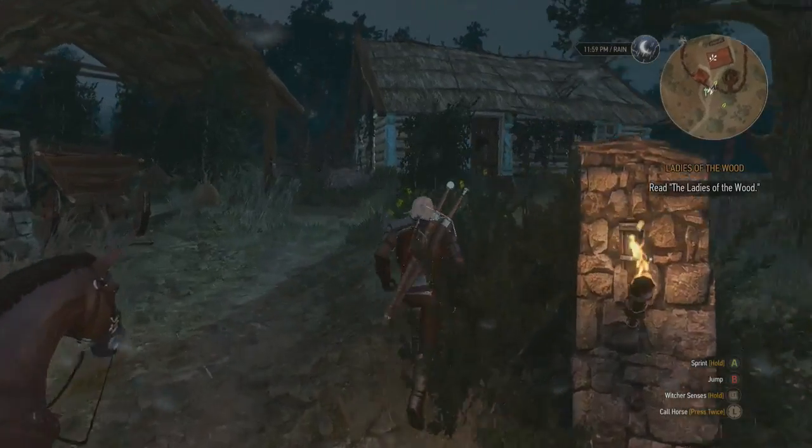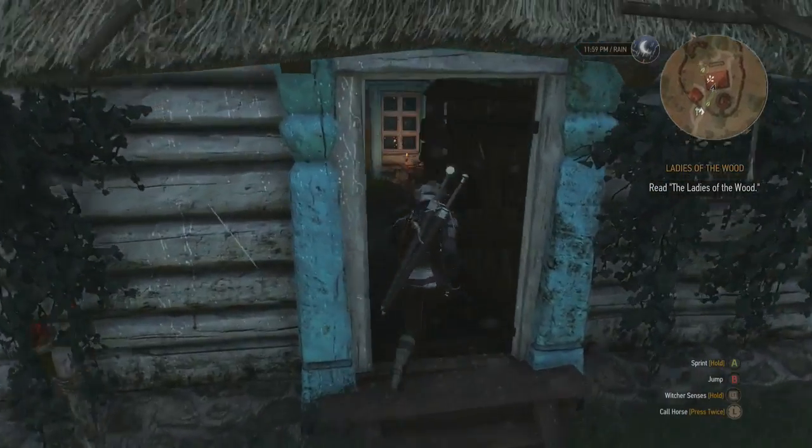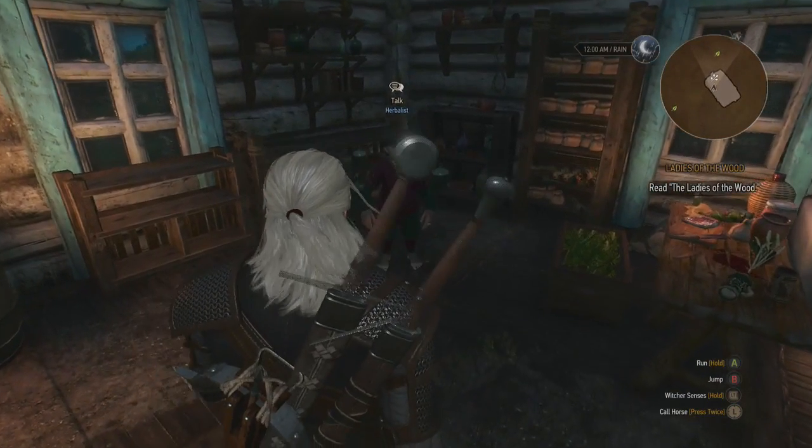Right here on the map, this is in Velen and this is the Herbalist's Hut. We're going to head over here and there's going to be a dwarf inside that we're going to speak to.